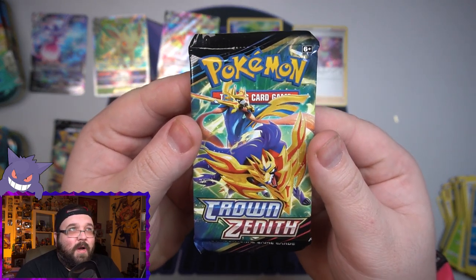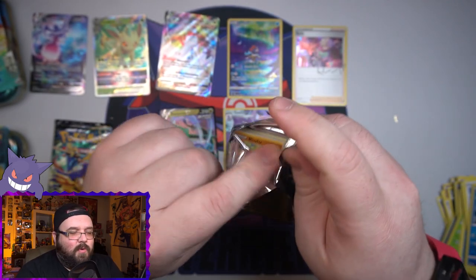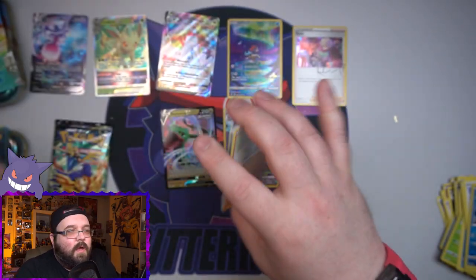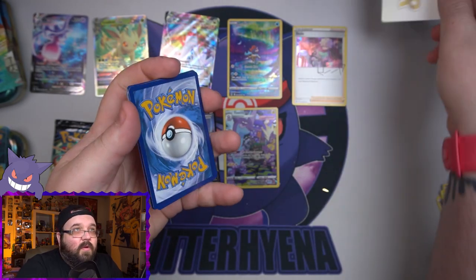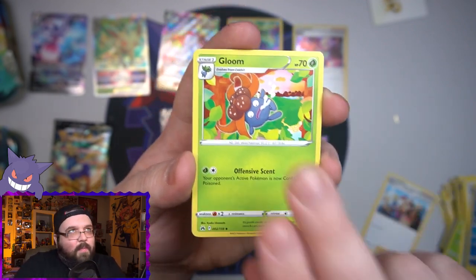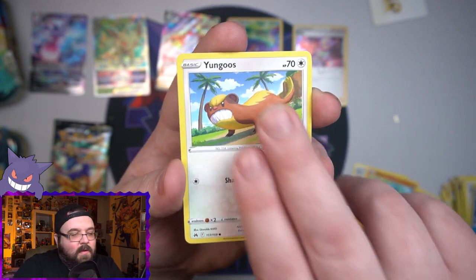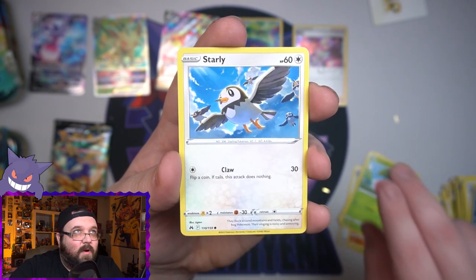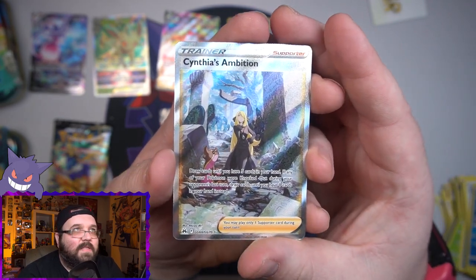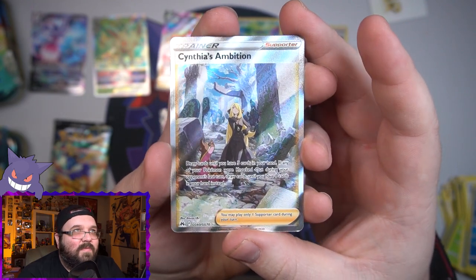I will try to get a hold of all of them for another video and open up all five of them together sometime soon. There we go — code. Another V-Star marker. It's been a while since we've been hitting them like that. We've got Friends in Sinnoh. They probably lowered the amount you get out of packs — when they first started doing it, it seemed like every other pack was a V-Star marker. We've got Starly, a Switch. Then — ooh! Nice hit! Cynthia's Ambition Full Art — oh, and of course it didn't focus on it when I first pulled it.